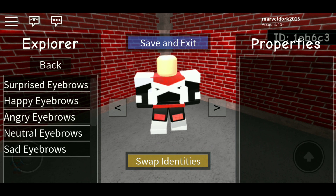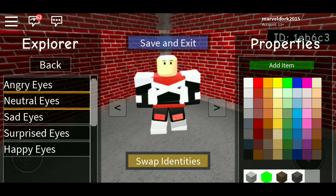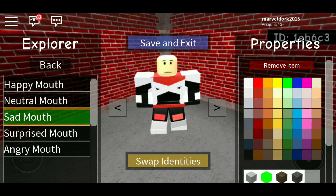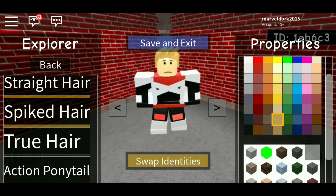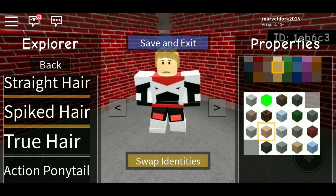For his eyebrows, you're actually going to give him happy eyebrows. For his eyes, just neutral eyes. For his mouth, you're actually just going to give him a sad mouth because it's like the most neutral look — I think the neutral mouth looks a bit odd. I guess you could always give him the angry mouth. The facial features are totally up to you, it doesn't really matter. But yeah, I'm just going to give him a sad mouth. Now go to hair — you're actually going to go find the spiked hair, because I think that's actually the most accurate to his hair in the movie. I know it's not perfect, but it's the best you can do. Make it this lighter tan color. For the texture, you're actually going to use the 12th texture, because it makes it look a bit wavy, which is actually kind of accurate.